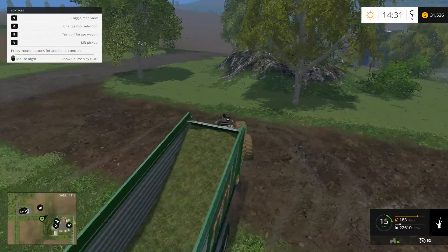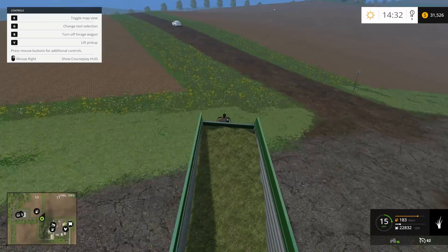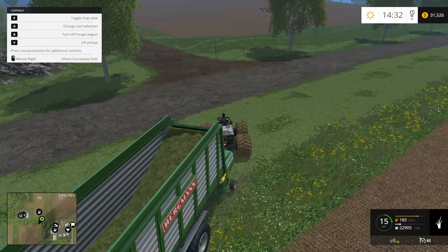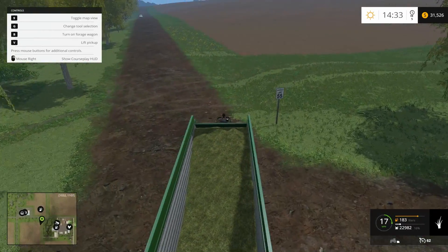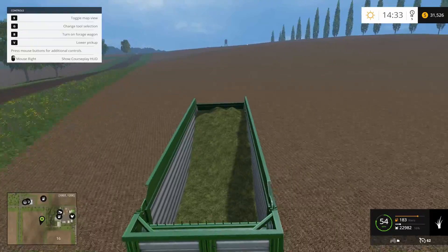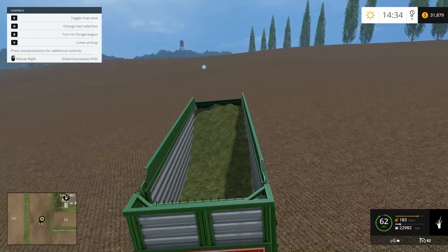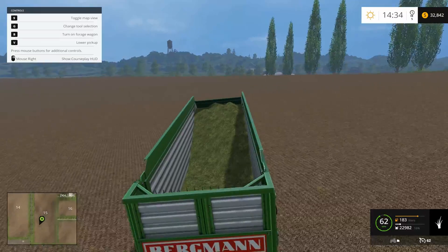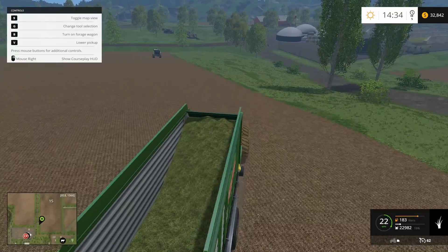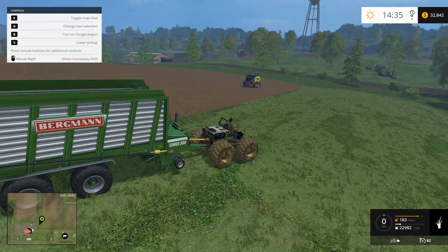Let's take this down to the biomass plant — I keep calling it the silage plant. Let's turn this off and pick up the loading wagon attachment, then drop it off and check where our CrossHopper is. There are areas all along here where I've dropped grass. Oh — I was going to use the baler! I completely forgot about the baler.